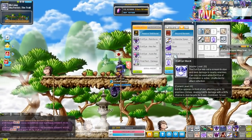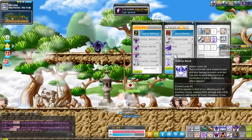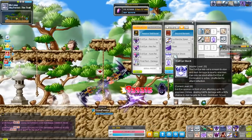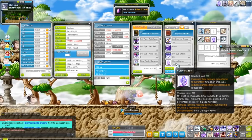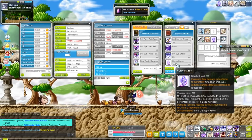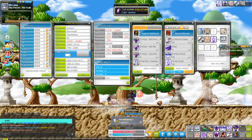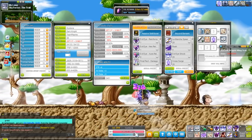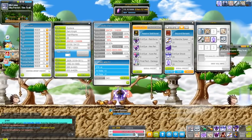It's a great skill to use while you're training. You can just go over here, use Evil Eye Shock, and keep moving. It's pretty nice and only has a 12-second cooldown. Then we move on to Cross Surge. Cross Surge gives you a damage boost based on where your HP bar currently is. As soon as I fully heal myself, it'll give me more of a damage boost because now my HP bar is full. As I keep taking damage, my range will go down.